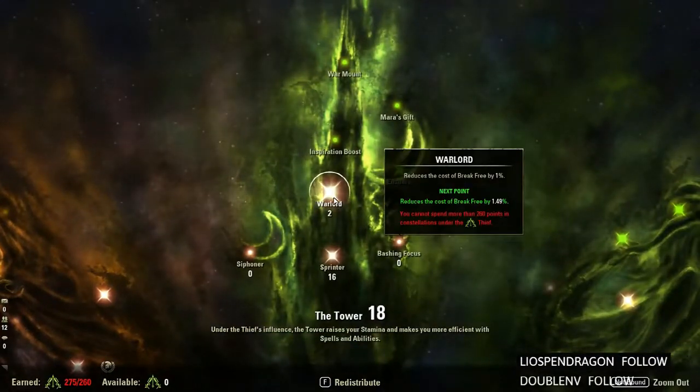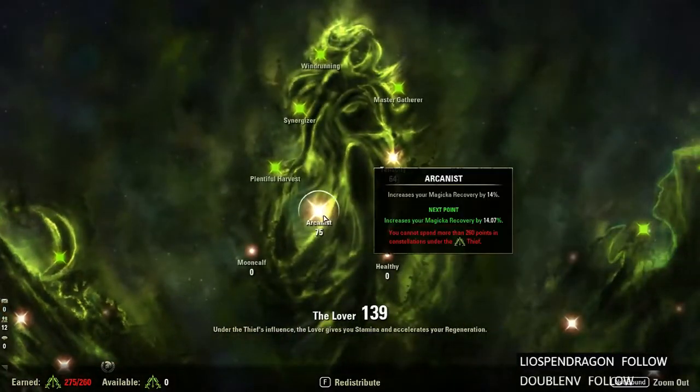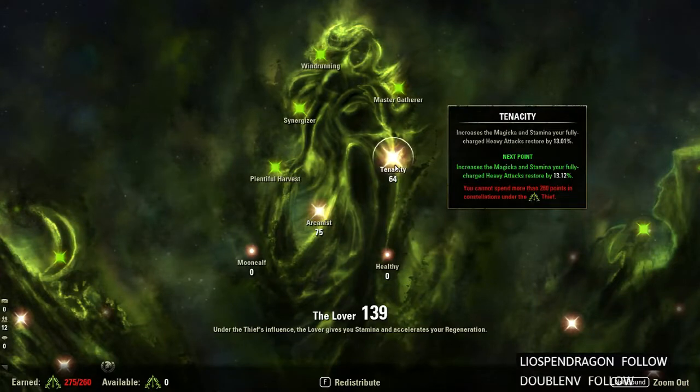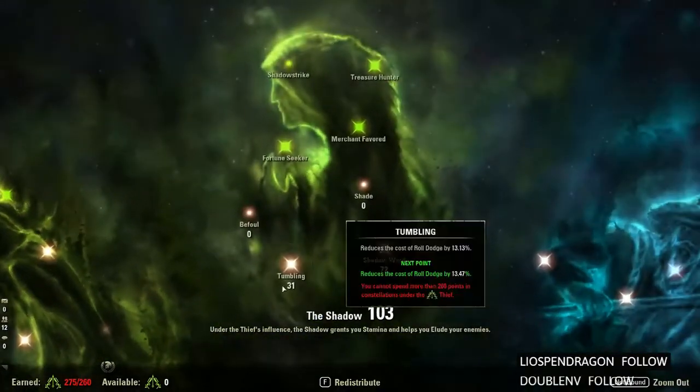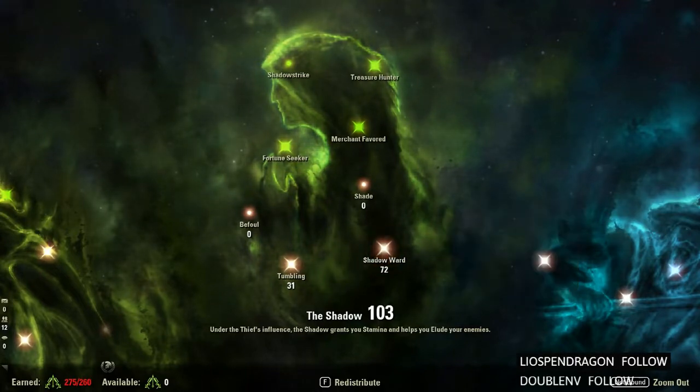For the blue CP, I have 2 in Break Free — though I'm thinking about moving those points elsewhere — 16 in Sprinter, 75 in Arcanist, 64 in Tenacity, 31 in Tumbling, and 72 in Shadow Ward.